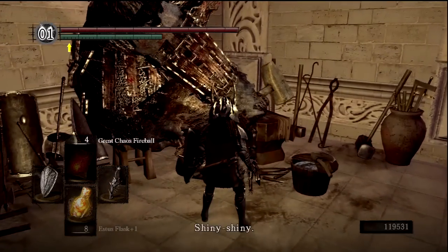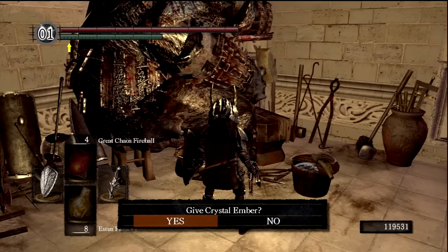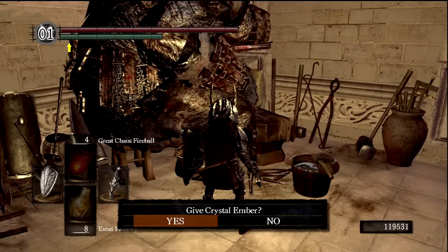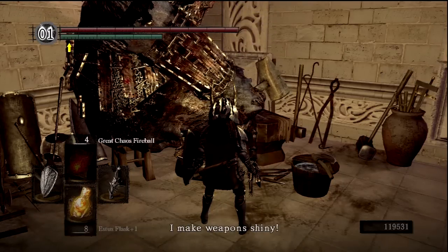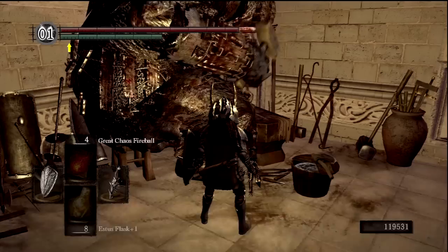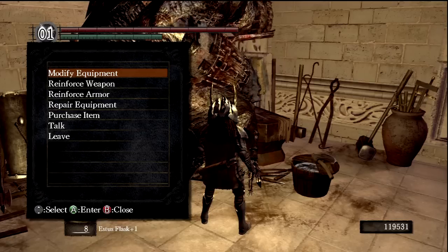First we have to buy some upgrade materials from the large blacksmith. Actually, I'm going to give him my crystal ember — remember I picked that up in the Duke's Archives. So now we can make some crystal weapons, which if you recall in that episode I explained they have 10% of their durability, but usually a much larger attack rating, or at least much larger damage.